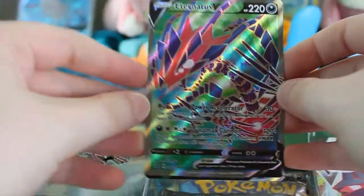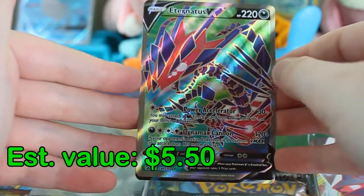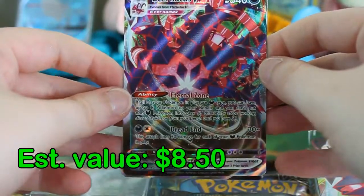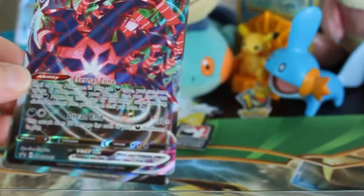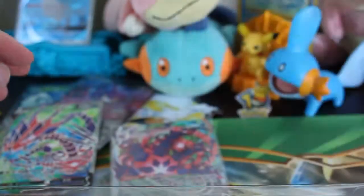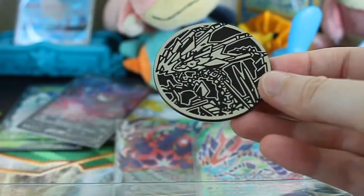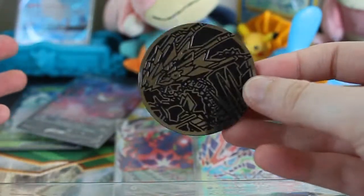The first thing about this box is the promos, of course. We got a full art textured Eternatus V, and then yes, this is a promo card but alternate art for the Eternatus VMAX. So already you're getting really cool stuff out of this box. And something of note is this giant Eternatus coin.